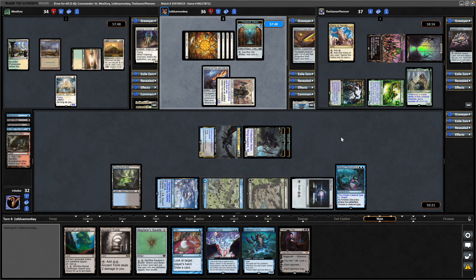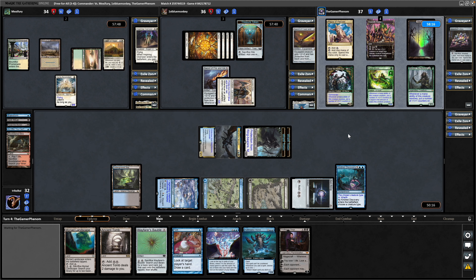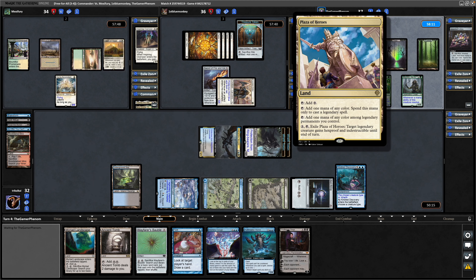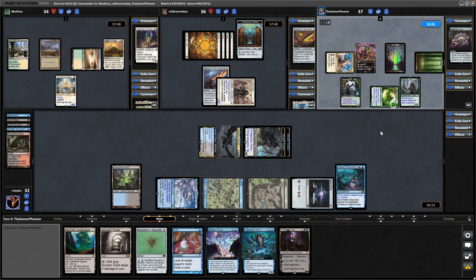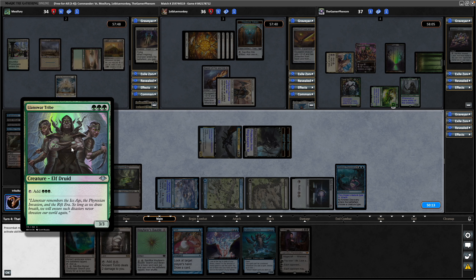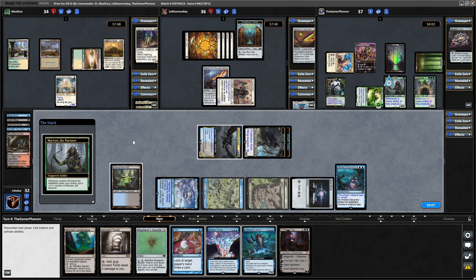They've only got four cards in hand so we could hope that they're not going to do too much with it. But yeah, I really wouldn't have left that Marwyn alone. Noteworthy that our opponent does have a Plaza of Heroes. Another plus counter on the Llanowar Elves when it taps for mana. And now we see a Llanowar Tribe, which puts a plus counter on Marwyn the Nurturer.